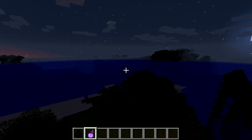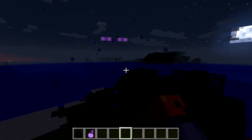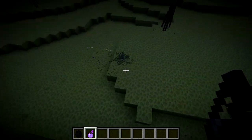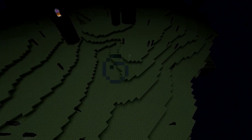You can still see the eyes and the particles of an invisible Enderman. By the way, the eyes of the Enderman are in a separate texture file, so that might be the reason why it's like that. And you'll still be able to see a pale figure of them in the distance if they are invisible.